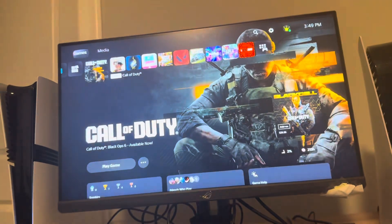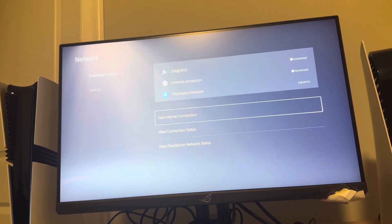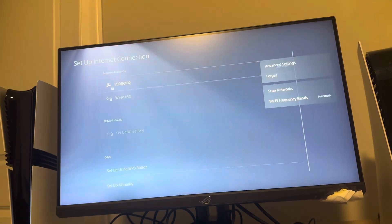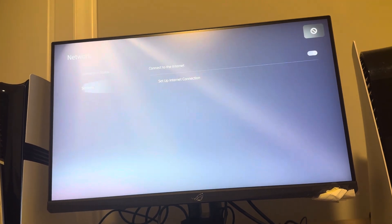Make sure Wi-Fi is up and running in your console's settings. If it's working fine on your phone and other devices, the problem may be with Call of Duty or your console specifically. You can also go to Settings, then Advanced Settings, and try adjusting the DNS settings to better values for your area.